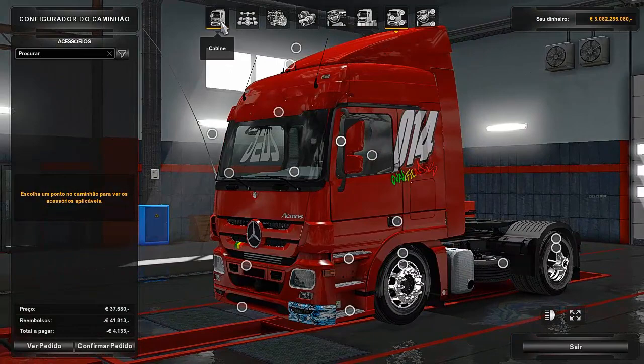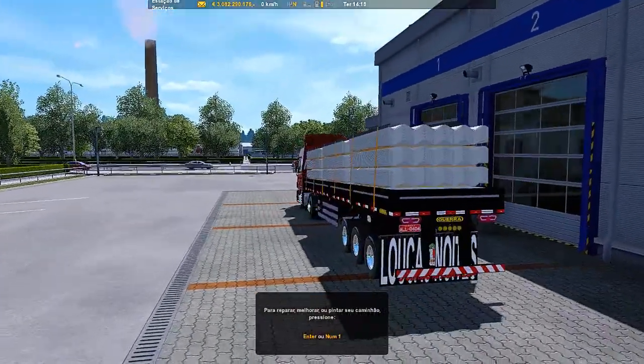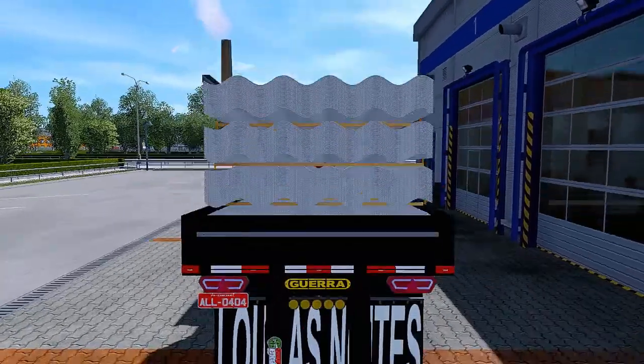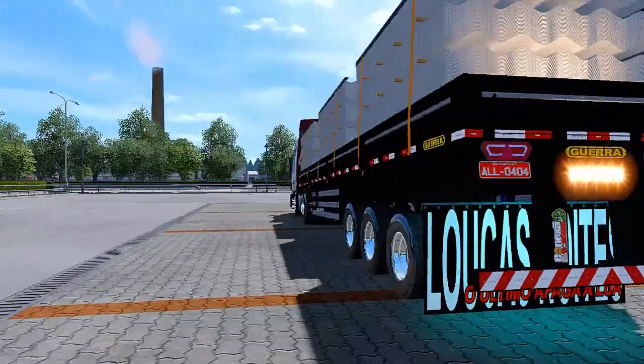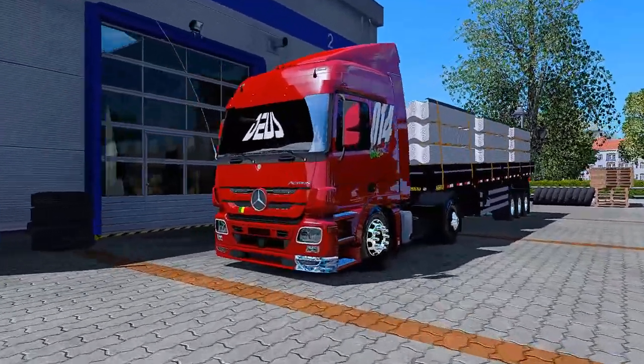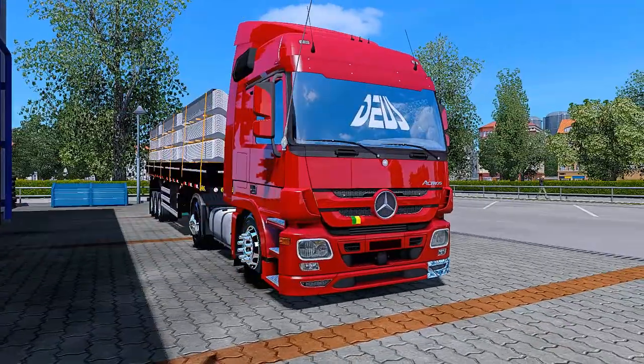Além do caminhão, tem essa granel aqui, bem louca, galera! Granel carregada de telhas, foguinho aceito na letra O e a luz do lameiro. Então, modinho top, perfeito pra quem tem PC mais fraco, que ele tá bem leve.